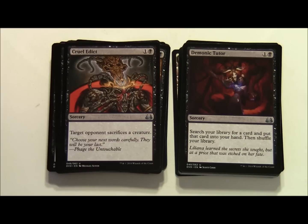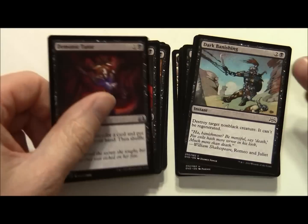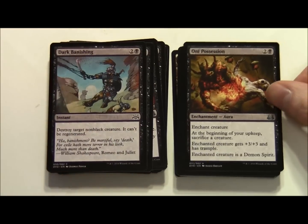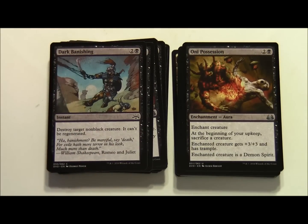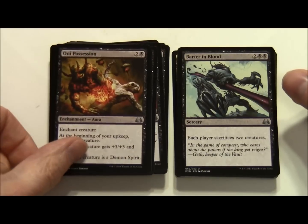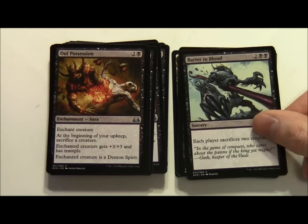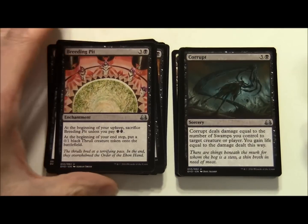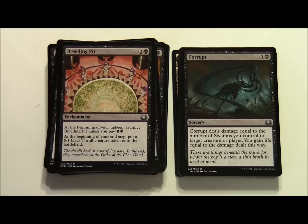Notice how powerful Demonic Tutor is - for 1 and a black we get to basically search for any card, doesn't matter what it is. Dark Banishing costs 2 and a black instant - destroy target non-black creature, it can't be regenerated. Oni Possession costs 3 and a black enchantment aura - at the beginning of your upkeep sacrifice a creature, enchanted creature gets plus 3 plus 3 and has Trample and becomes a Demon Spirit. Barter in Blood costs 2 colourless and 2 black sorcery - each player sacrifices 2 creatures. Breeding Pit costs 3 and a black enchantment - at the beginning of your upkeep sacrifice Breeding Pit unless you pay 2 black. At the beginning of your end step put a 0/1 black Thrull creature token onto the battlefield. Two of those. Corrupt costs 5 and a black sorcery - deals damage equal to the number of Swamps you control to target creature or player, and you gain life equal to the damage dealt.